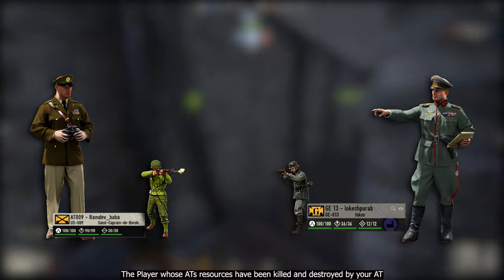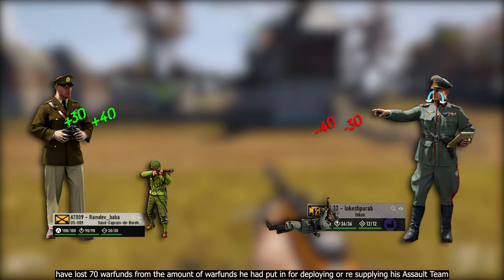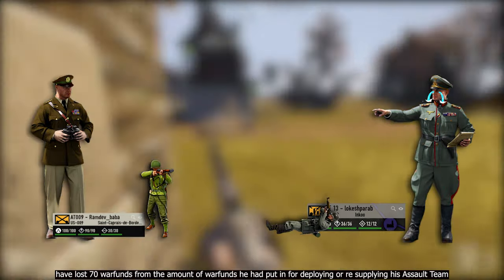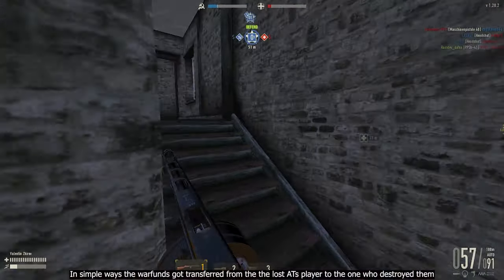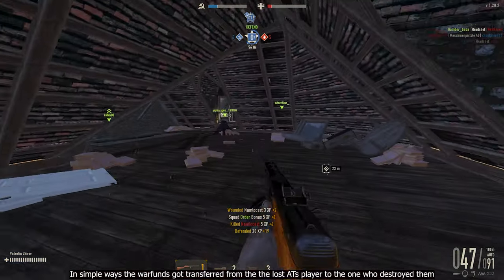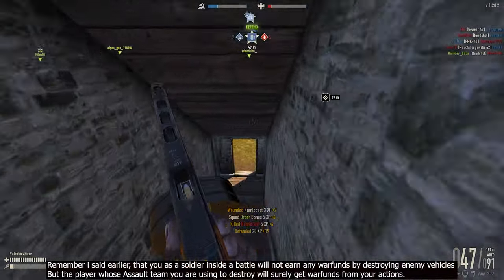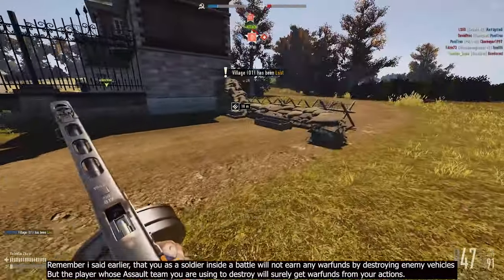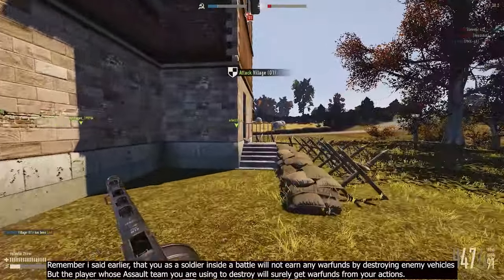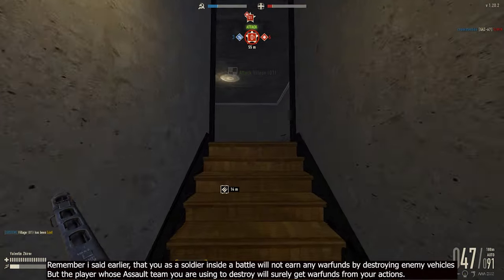The player whose assault team resources were killed and destroyed by your team had lost those 70 war funds from the amount he had put in for deploying or resupplying his assault team. In simple terms, the war funds got transferred from the losing player to the one who destroyed them. Remember, as a soldier inside a battle you will not earn war funds by destroying enemy vehicles, but the player whose assault team you are using will surely get war funds from your actions.